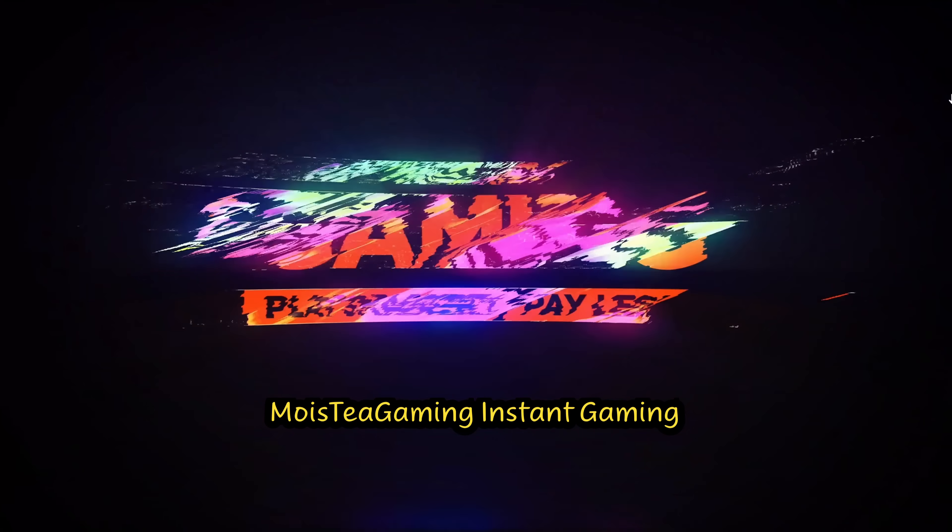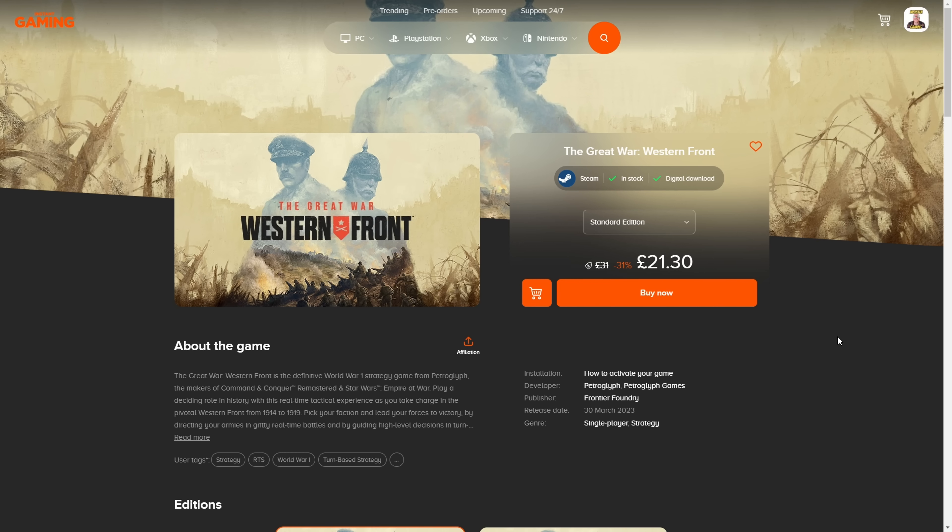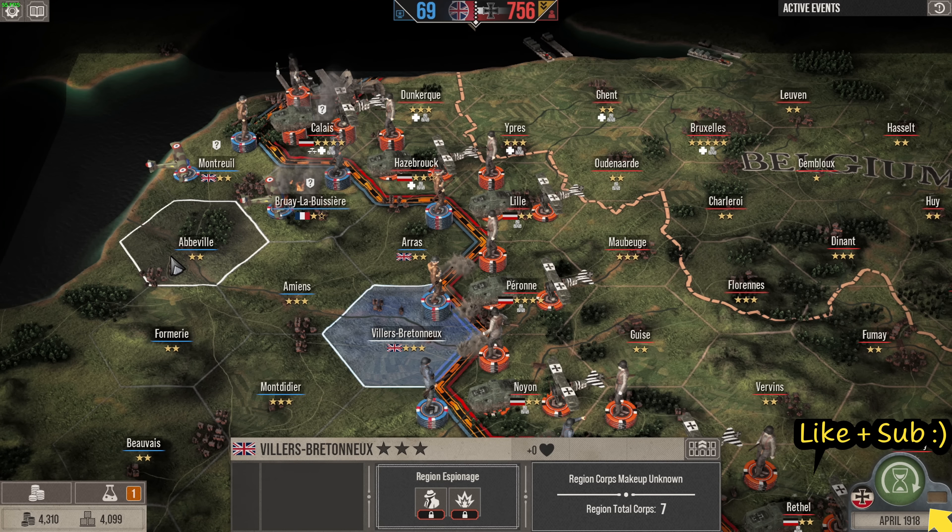This video is sponsored by Instant Gaming. Be sure to click the link in the description to get this game cheaper. Greater War Western Front is currently available at £21.30 at the time of this recording. It's a brilliant game and much cheaper than buying it elsewhere. You can get the Victory Edition as well, which is also cheaper. The link is in the description. Be sure to press it before jumping on the website — you'll be given a Steam key code which you can activate really easily.